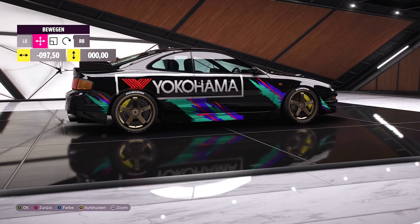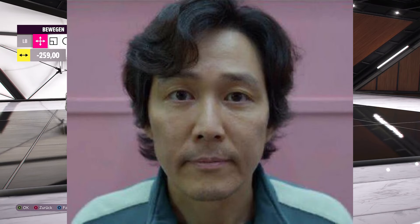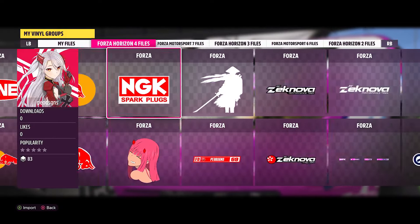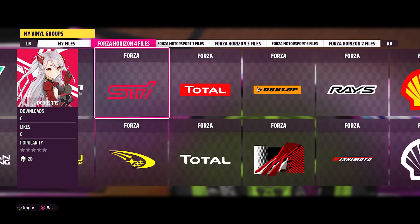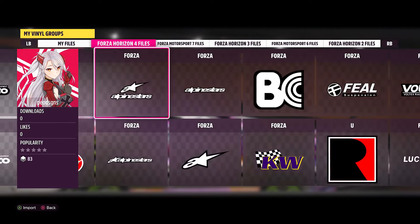Next up is the worst nightmare for every very active designer. It's the fact that you have to work hours like slave labor just to drag all your designs and vinyl groups over to FH5, which is just annoying. And even when you're finished with that, the designs get no downloads because the algorithm is as bad as the FH4 algorithm.